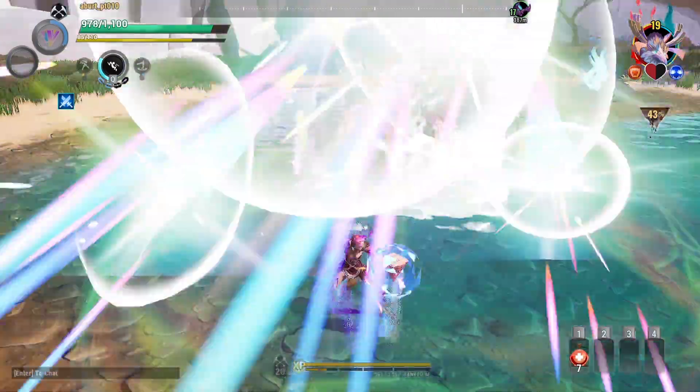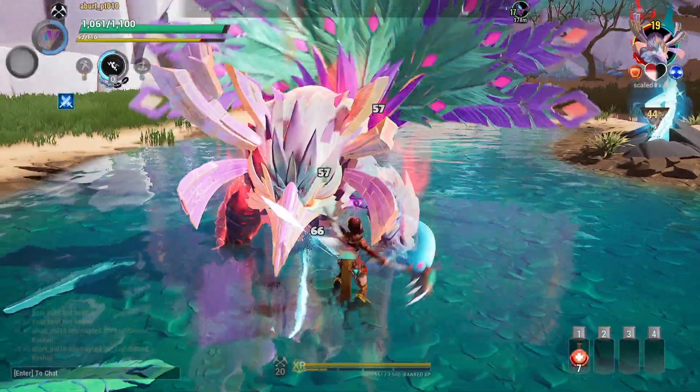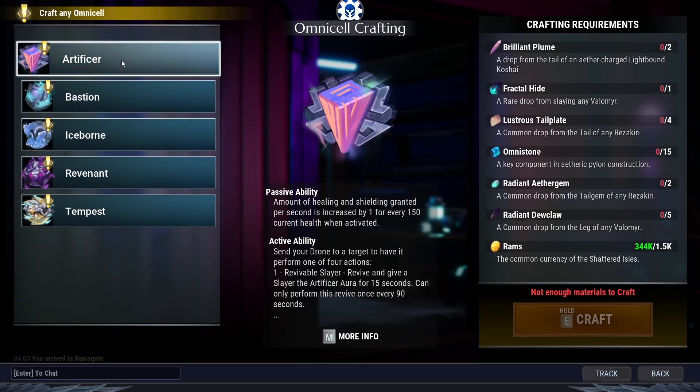On release, it doesn't get any armor or weapons, not even a rumor cosmetic. Next content, as I mentioned before, is the Radiant Omnicell called Artificier. It's a support Omnicell with 4 active abilities.